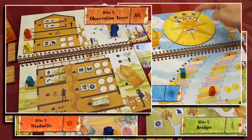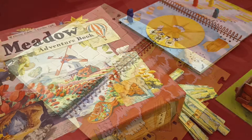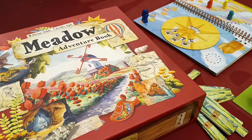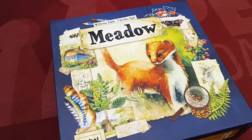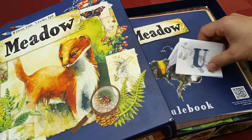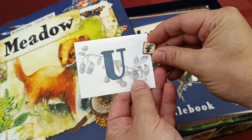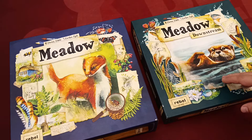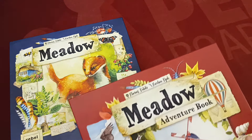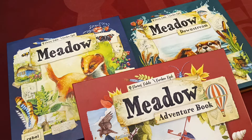Every hike scenario is unique as it introduces new gameplay mechanics, new actions, and special scoring opportunities. To play Meadow Adventure Book, a copy of the Meadow base game is required, and you must also include the cards and gold tokens from the Big Encounters envelope found in your base game box. Meadow Downstream cannot be combined with Meadow Adventure Book, but cards from this new expansion may be used when you play the basic game alone or with the Downstream expansion.